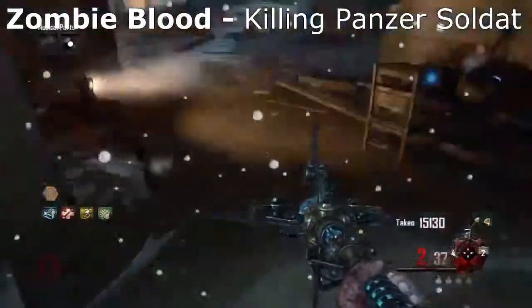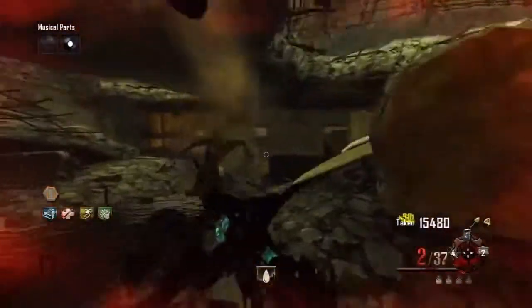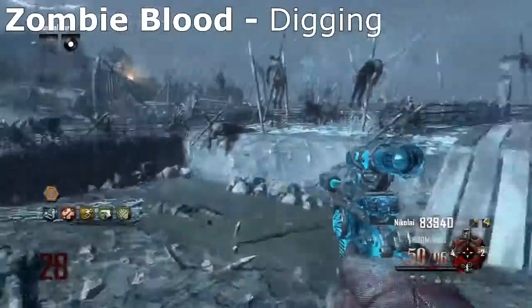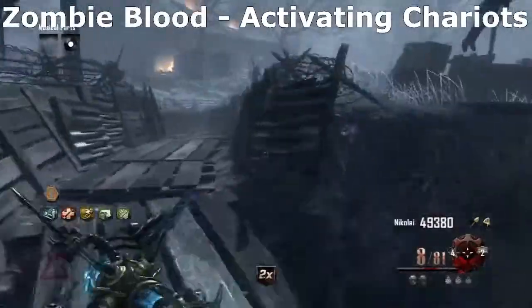So let's get straight into this tutorial. The first thing you need is a golden shovel, which you can get by digging around 30 graves around the map. You do not need a golden helmet to do this, just the golden shovel. The next thing you need after you get the golden shovel is zombie blood.